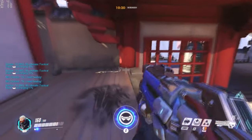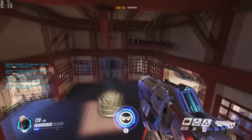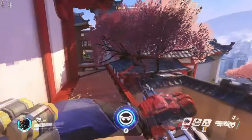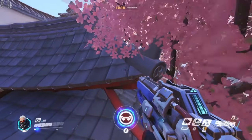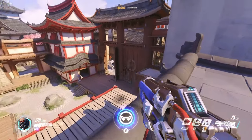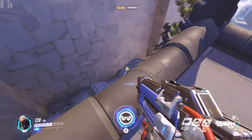Getting on top of here is a clear vantage point for Soldier 76, and he's able to do a lot of things here, like look at the point. And with a quick series of sprint jumps, he's able to get on top of this perch as well, and look around at the yard and the side areas here.